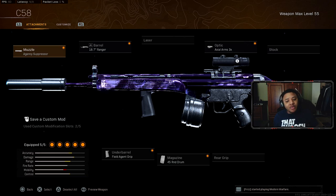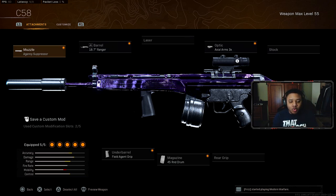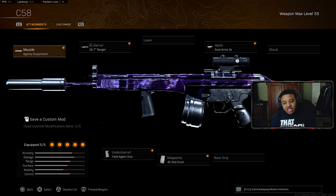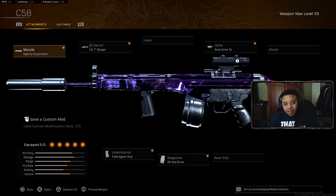The first gun we're going to be talking about is the C58. This is kind of like the new AR meta that a lot of people have been talking about recently in Warzone. The C58 has actually been rising in appearance as the new wave.